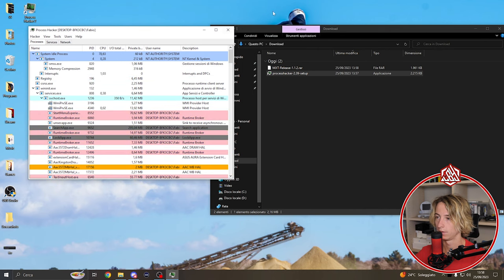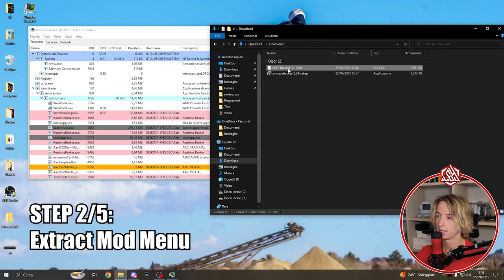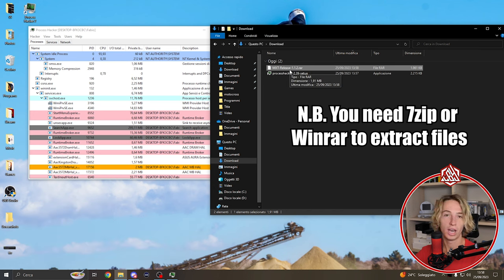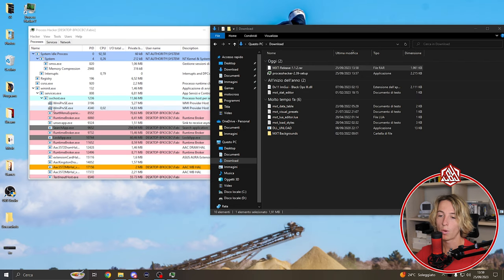The first step is done. Now for the second step, you need to extract the MXT Release. Make sure you have WinRAR or 7-Zip. Right-click on the file — in my case I'm using 7-Zip — click 'Extract Here,' and that's done.